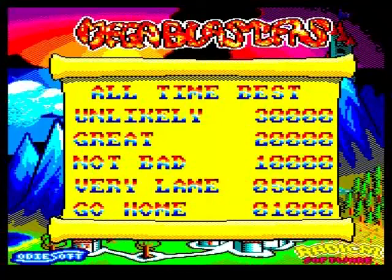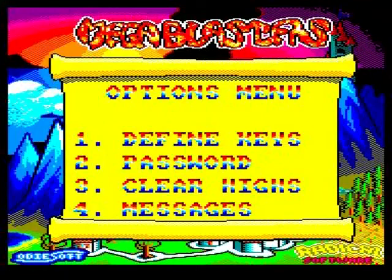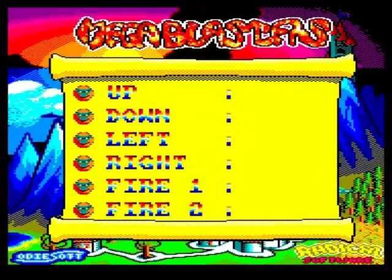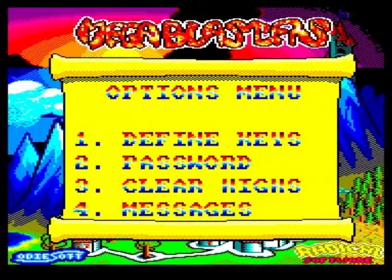We've got some nice music going on. Let's have a look at the menu — one player or options. In the options you can define keys, password, clear high scores, and messages. Let's define keys. It's got fire button one and fire button two, so I'm going to use my control pad and redefine my buttons. Up, down, left, right, fire one is button A, fire two is button two — because the Amstrad CPC can support up to two fire buttons, and that's not just the Plus machines, that's the original CPCs as well.